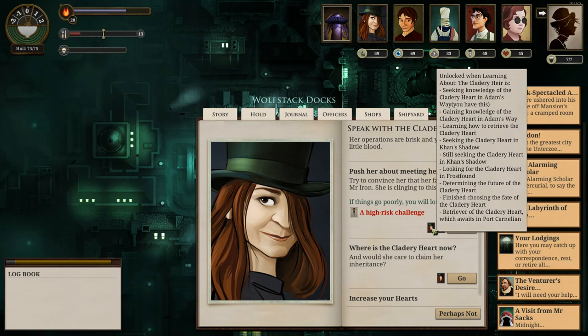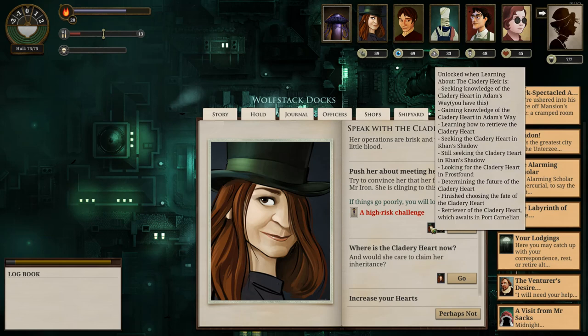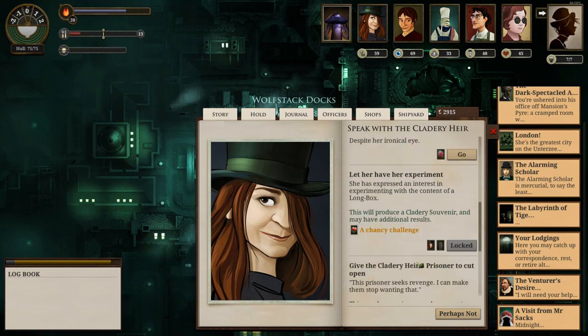We can see that we're currently on the first step listed: seek knowledge of the Clattery Heart in Adam's Way, then gaining knowledge in Adam's Way, learning how to retrieve the Clattery Heart, seeking it futilely in Khan's Shadow because we know it's not there, still seeking it in Khan's Shadow, looking for it in Frostfound — which I think is one of the places the Tileless mechanic wants us to go — then determining the future of the Clattery Heart, finishing choosing its fate, and finally potentially retrieving it as a ship in Port Cornelion. Just weird how it's all spelled out like that.